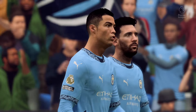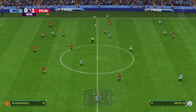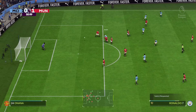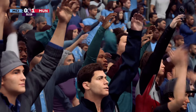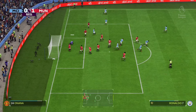The ball moving again — advantage United — but plenty of time for a few twists and turns here. Lewis — now Silva — deflected behind, corner forthcoming. And Manchester City will go to their bench. Who can he pick out? In fairness it wasn't the best of headers.